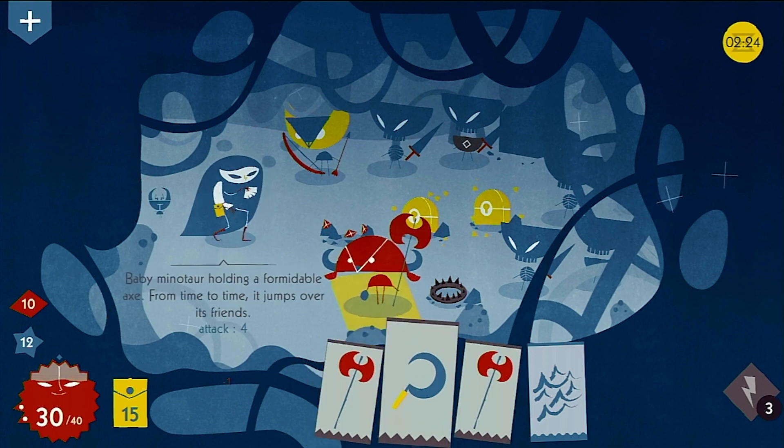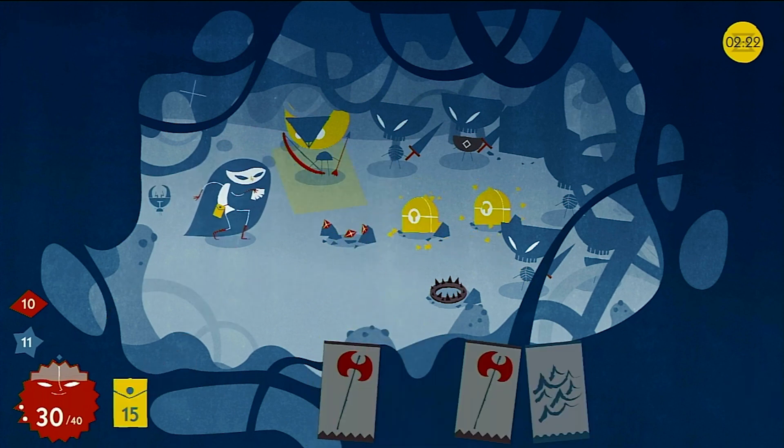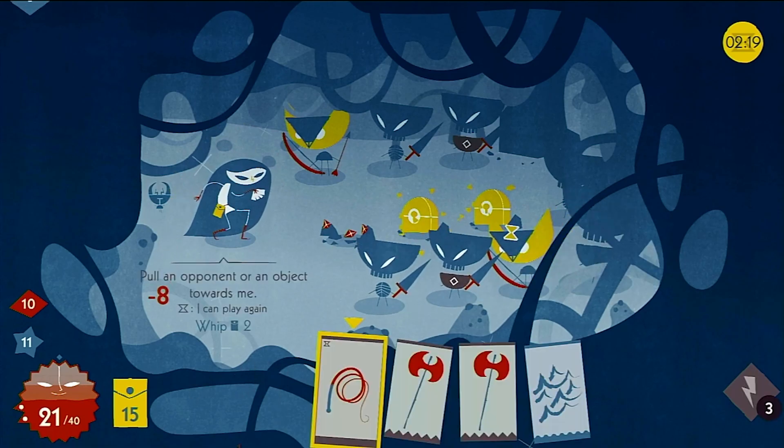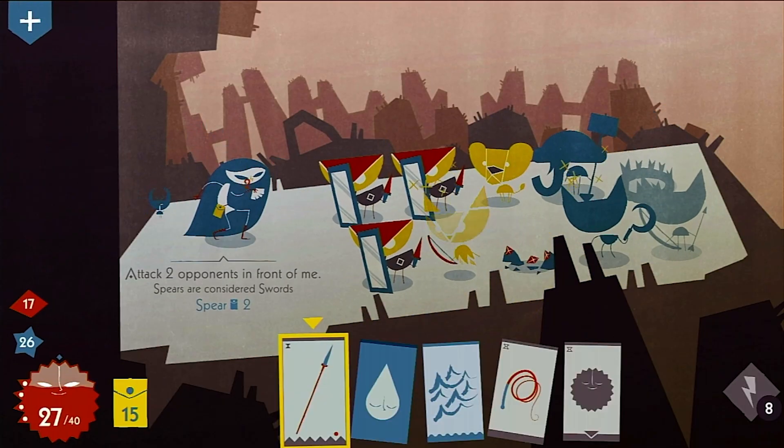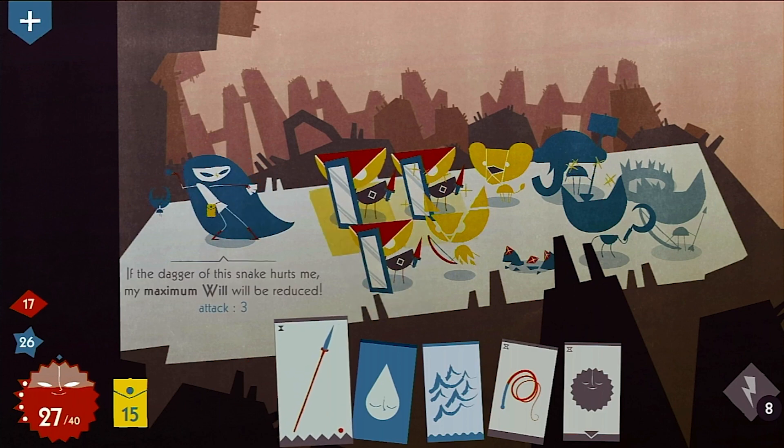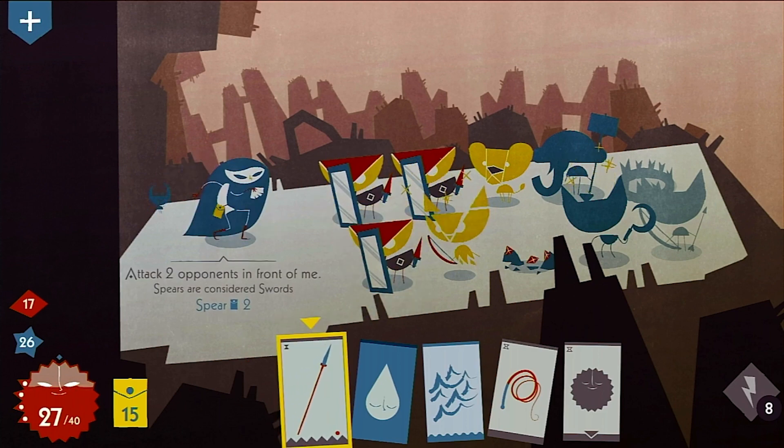When it comes to the game's visuals, the devs have gone for a minimalistic art style which I really liked. Cleverly, each enemy had a unique appearance, enabling you to identify them by their silhouette alone, which allowed you to plan ahead for when they appeared on the board.